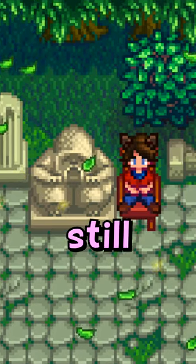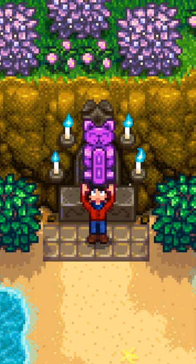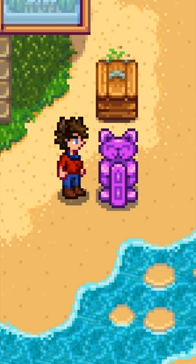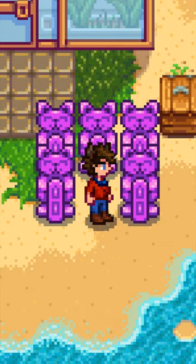Here are more exploits that are still in Stardew Valley. At the beginning of year 3, you can get a Statue of Perfection from the shrine. If you ever lose this statue, you can go and get another one for free. So if we just place the item and then break it, it will be considered lost, and we get another — and we can repeat this as much as we want.